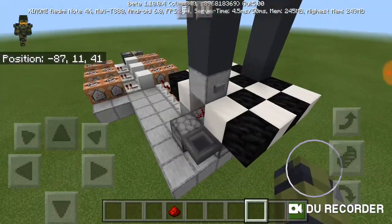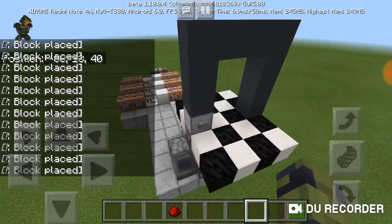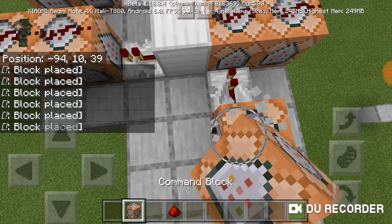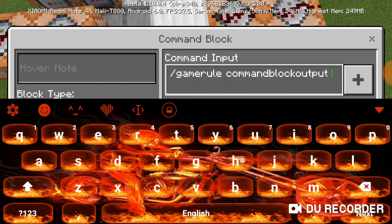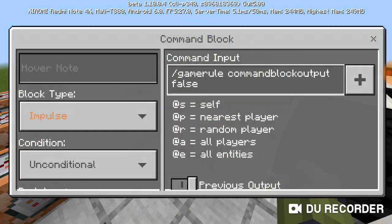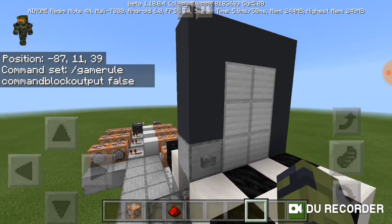There we go — the redstone door is done! If I click the button, it closes. If I do it again, the piston retracts and it opens. Now, to get rid of the command output in chat, place a command block and type: /gamerule commandBlockOutput false. Make sure to do that. And yes — the command block confirms the game rule has been updated to false, so you won't see that in chat anymore.